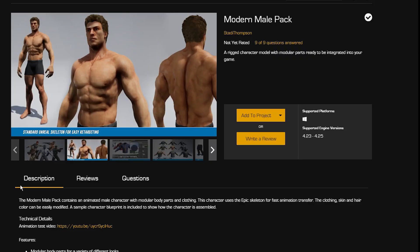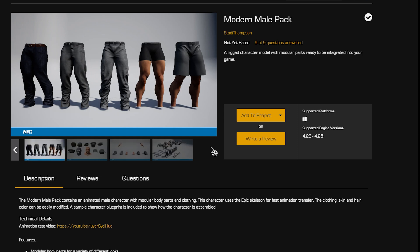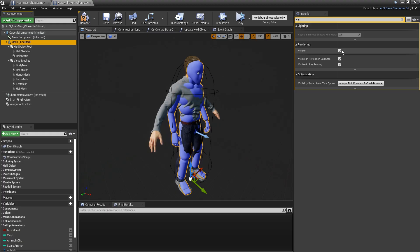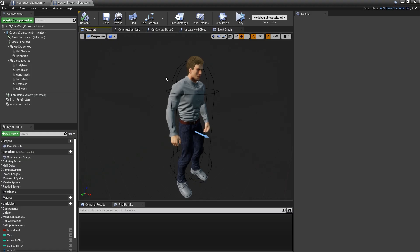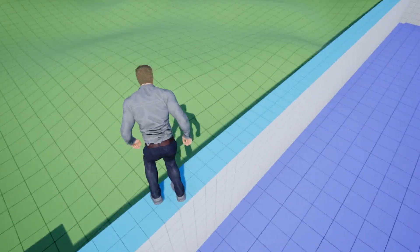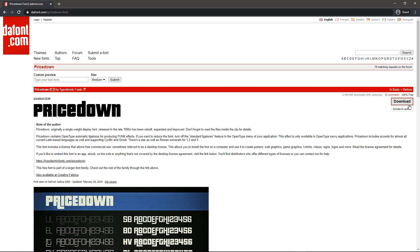Next I dropped $100 on the Modern Mail Pack. I wanted to make a customizable character, so I needed modular body pieces. I started by adding them all to the existing blueprint logic and then synced them all up using a feature of Unreal Engine called the master pose component.